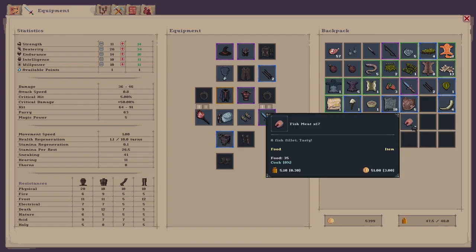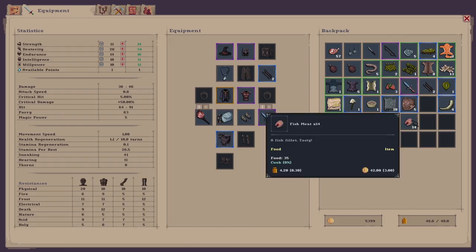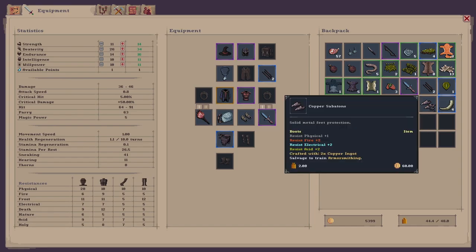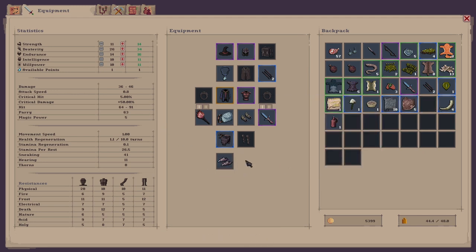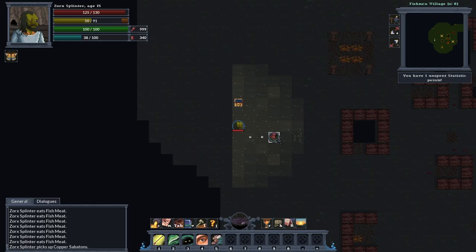Let's pick up three fish meat. Let's eat some of this fish meat just to get my boomer up — and we'll drop the rest. Let's equip them because they're going to be resist physical plus one, fire, electrical and acid. Not great, but they'll do. That one's complete, yeah, that one's complete. Let's get out of here — don't think there's any more enemies around.